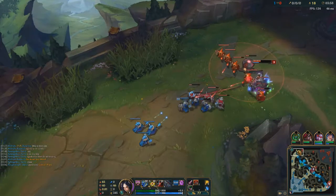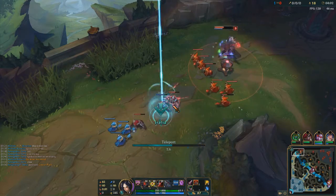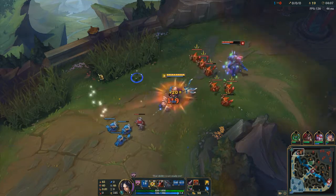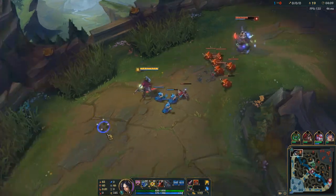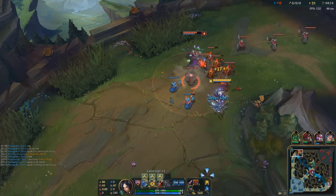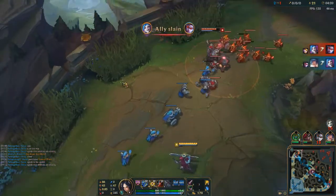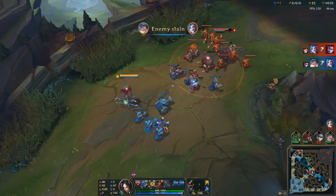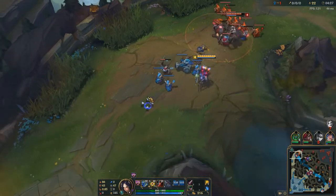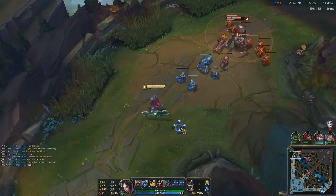We'll get a ward as well. Looks like Jax is farming, I haven't seen him on the map yet. The lane's actually pushing to me so I could have got away with not TPing, but I really want to pressure this guy. He's got a level up on me — I know I'm gonna hit level four after this minion here.